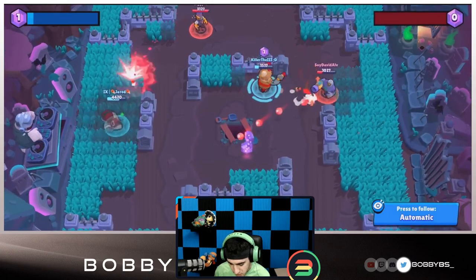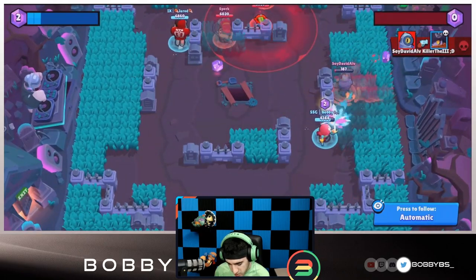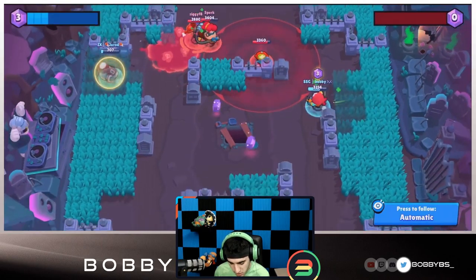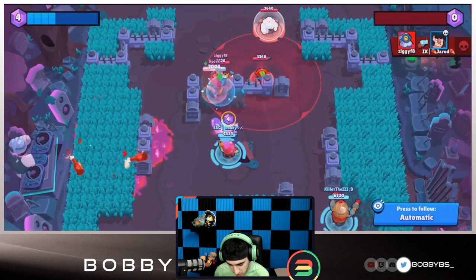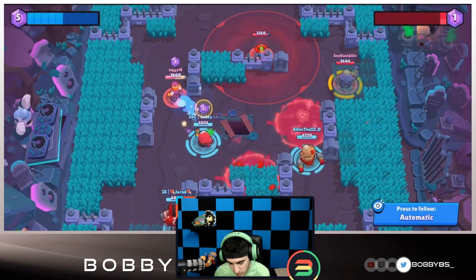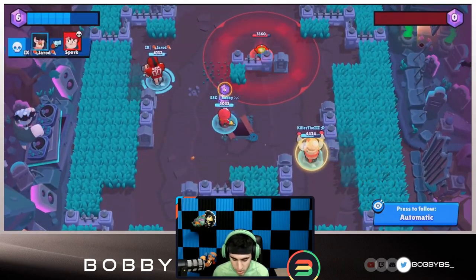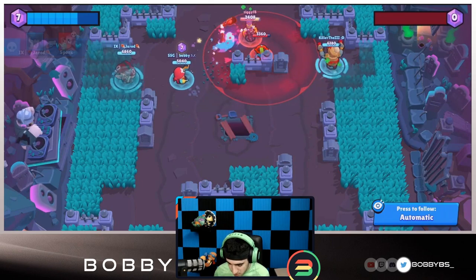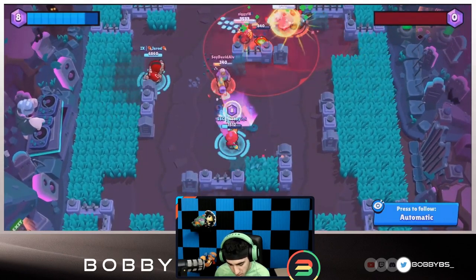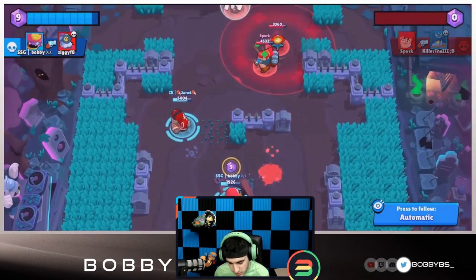The Rico becomes one shot — I miss him but Killer takes him out. Jared goes in, does some damage, and backs out before going down. I move up and take out that Pam, picking up some gems so we have all the gems on the map. I walk up, get a double auto-aim on that Barley, pull the Pam towards myself and Jared — able to get that kill on the right side. Killer is doing a fantastic job winning his lane. I get my super back from that Barley and do a great job gem collecting in the mid.